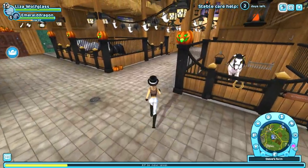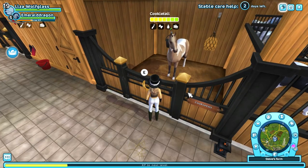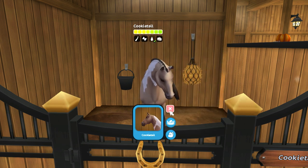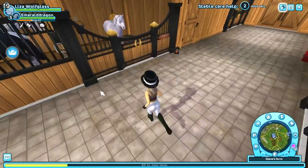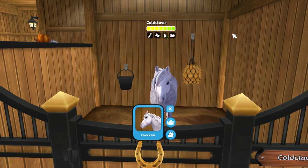Okay, my Deathlight Starter horse — she's level 14, and her name is Cookietail. And here's my Yorick, she's level seven and her name is Cold Clover.